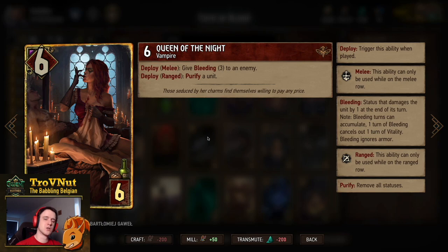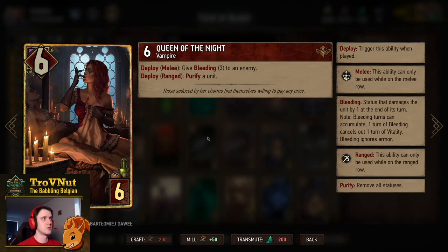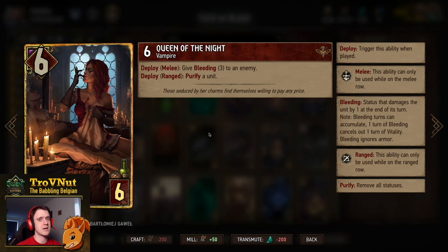Then we have the Queen of the Night — another purify option if you want, but she has a six-power body for six provisions, which is already pretty good. On deploy, if you put her on the melee row instead of the ranged row, you give bleeding for three turns to an enemy instead of just purifying it. Another good tech card we'll definitely be able to use.